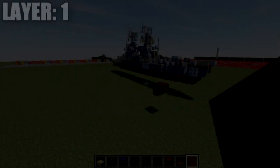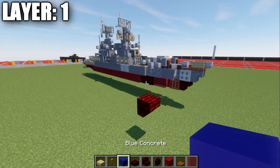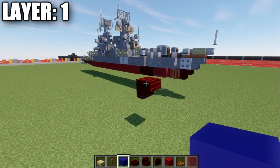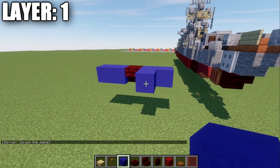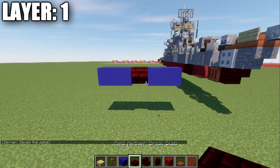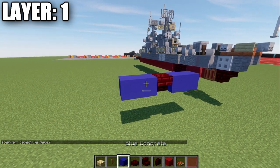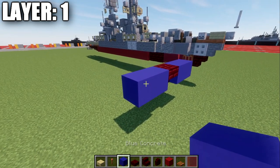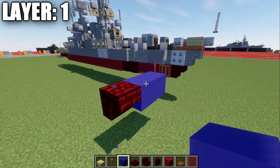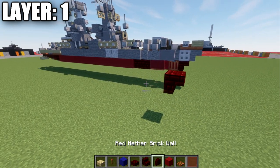Moving into our first layer. A few things to mention before we get started with layer one: if you want to build a ship in the water, you will need to make sure that you start this layer at the correct level. The blue concrete here represents the water level, and you can see we have this red nether brick stair that is going to be basically the start of our ship — just make sure that is the correct height in the water. If you're not building in water, just build it above land as you normally would.